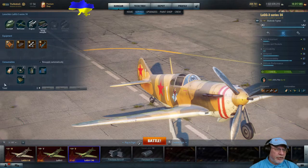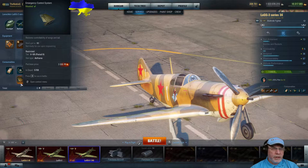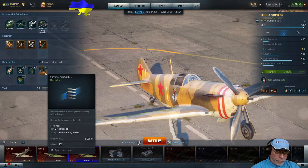For consumables, I flew with the fire extinguisher in the battle you're about to see. However, given the good fire resistance, I would actually recommend a first aid kit instead, since you really don't want to be trying to hit with the 37mm cannon when your pilot is injured. Pneumatic control assistance helps in a dogfight with another multi-role. Engine cooling adds 10 seconds on top of the eight seconds of boost — though if you've got no boost it won't take effect. You can fire gold ammunition if you like; I don't, but always select at least universal ammunition.